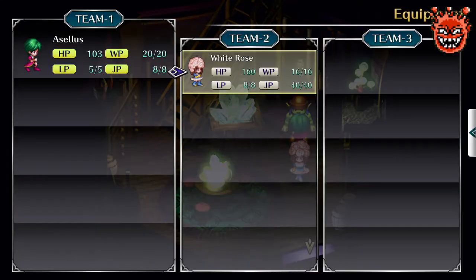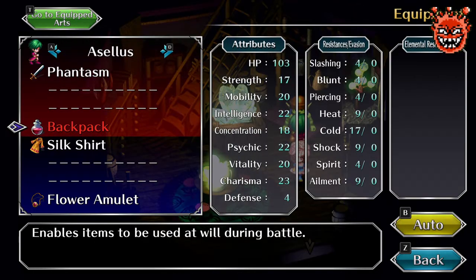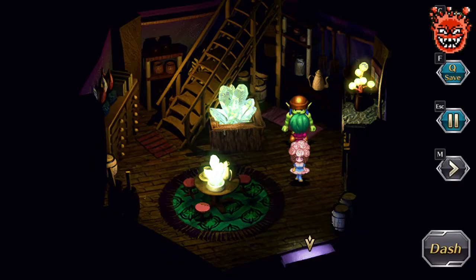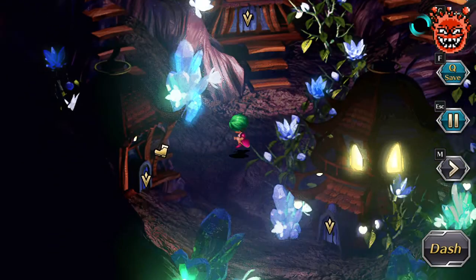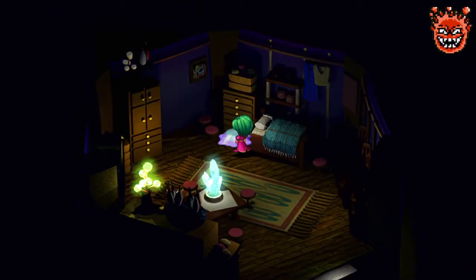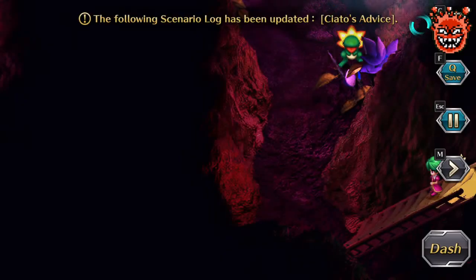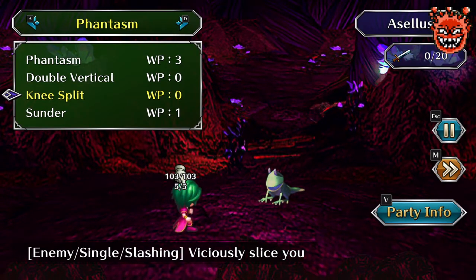Okay, we got one of the strongest swords in the game. Alright, let's go. Now that I have double vertical, I can one-shot these guys for free. So what I'm looking for is these single type of encounters.